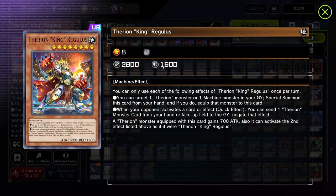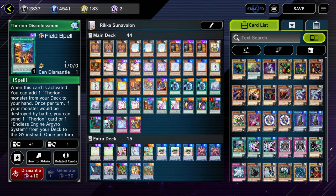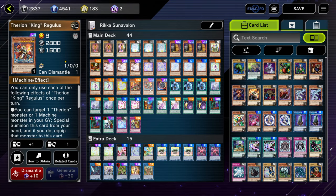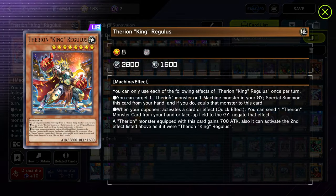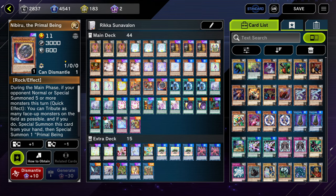Next we're on one copy of Regulus, obviously for the Omni-Negate off of Lily. Lily has to search the Discolosseum, which searches Regulus, which means you get the Omni-Negate. It might be a little counterintuitive because a lot of your cards lock you into plants and Regulus is a machine, but the plant lock happens after you use those effects. So you focus your Therion engine first, summon Regulus, then do your plant-locking stuff. We're on one copy of Nibiru — just so that if we Max C our opponent and happen to draw it, we can use it. It's kind of whatever; you can play it or not, it's up to you.